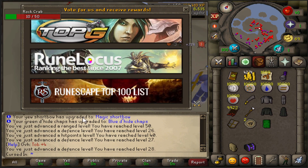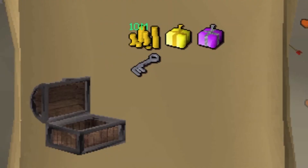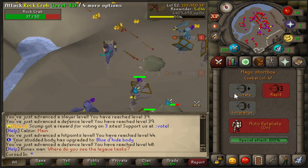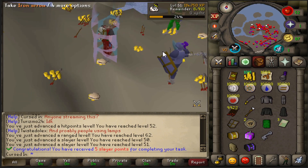I'm currently voting, so excuse the screen. This is so fun — it's like the start of Deadman mode. Our vote is complete, and we claimed it. 10 mil at the start is huge. That's 40 Defense — we don't have to train defense anymore, so it's going to get a lot faster. And 60 Range. This should be our last Rock Crab for the first Slayer task. I'm very lucky we got Rock Crab as the first task.